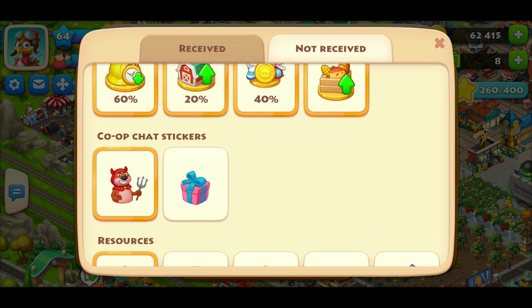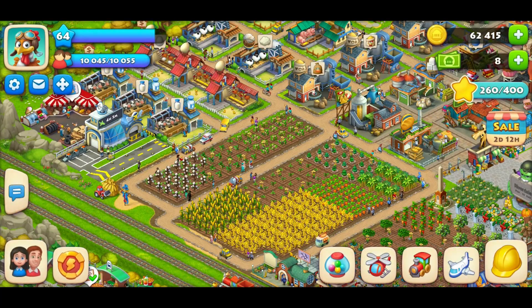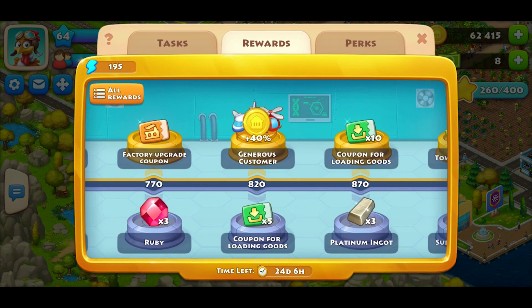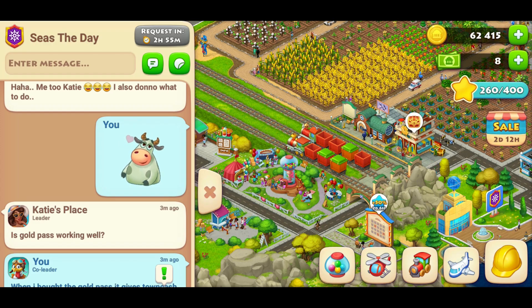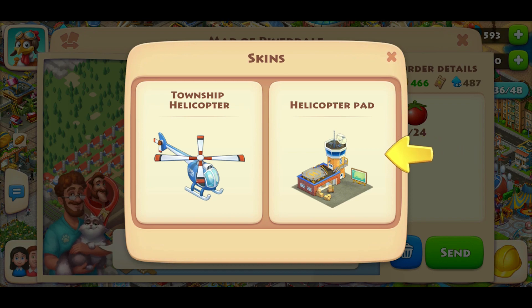Another cool thing about the gold pass is you can start to request rare items like barn upgrade tools such as hammers, saws, and paint buckets. Some of the cool perks also include co-op chat animated stickers like the cow blowing kisses and the devilish otter, which are so cute. You also get a unique helicopter skin — for this event, the skin is a UFO.